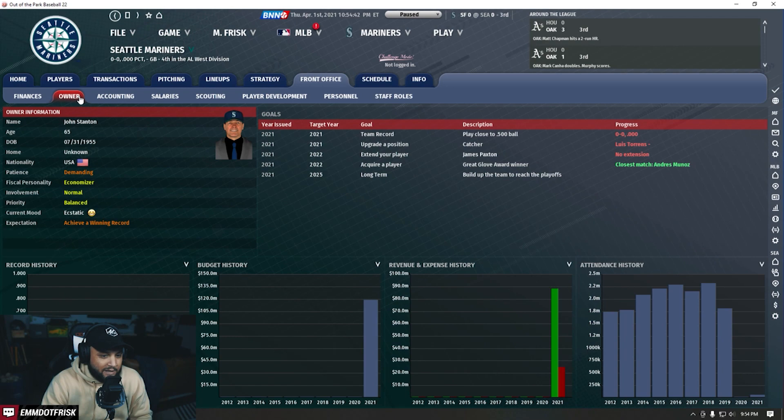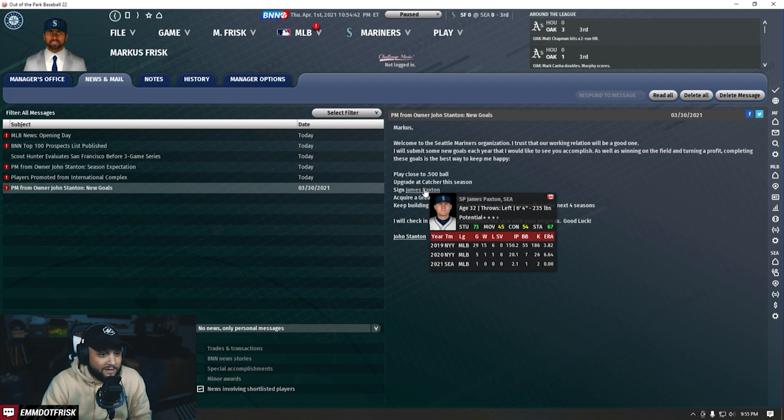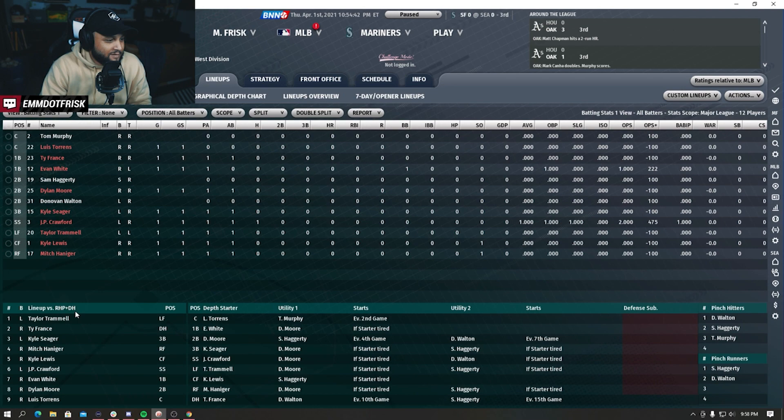We've got Torrens at catcher so we need to do something about that. They want us to sign Paxton but I don't know if I agree with that. I'm not ready to throw him 26 million. I like to use a 1-out-of-100 rating scale. Let's take a look at J-Rod - look at this power. There's way more power in the Kellnick lineup. We got Trammell leading off, Ty France is pretty good so far as a DH guy.